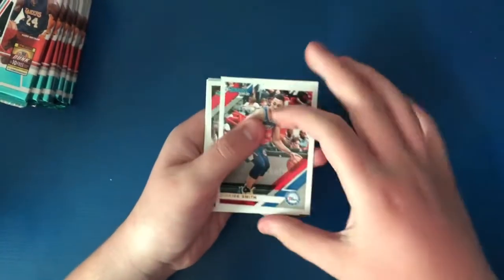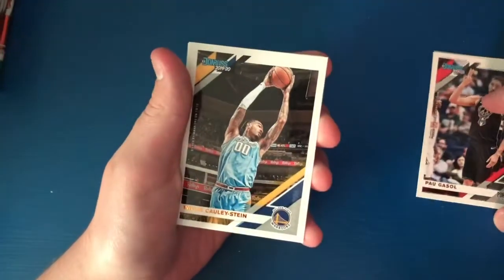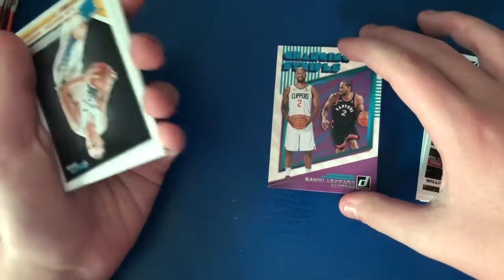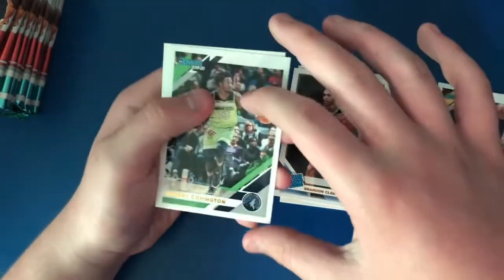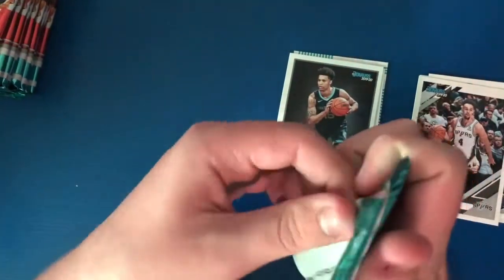Pack one — we got a good rookie. We have sorry Smith, Pau Gasol, Willie Cauley-Stein, Kawhi Leonard Changing Stripes, Alan Smailagic, Brandon Clark, Robert Covington, and Derrick White. Alright, on to pack number two.